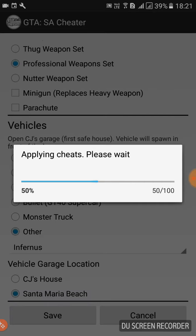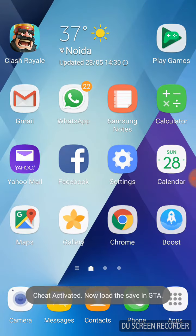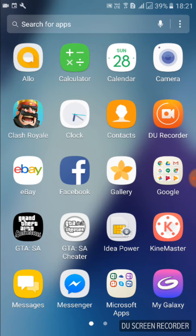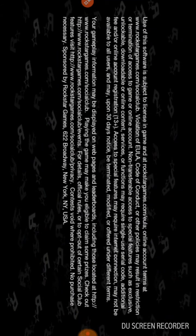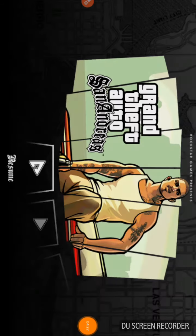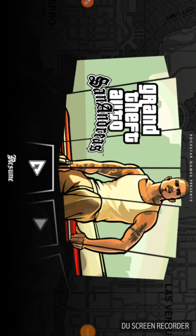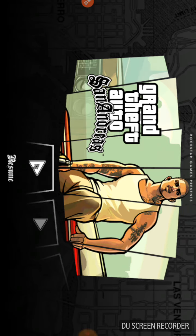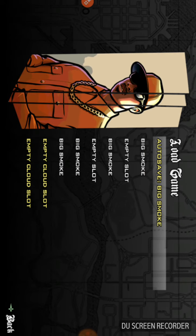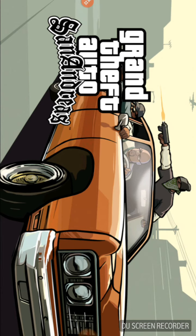Now we need to close GTA San Andreas and open it again, so wait for it to load up. When the menu comes, we don't click 'Resume' — we need to go to 'Start Game', then load our save, which is the third one.